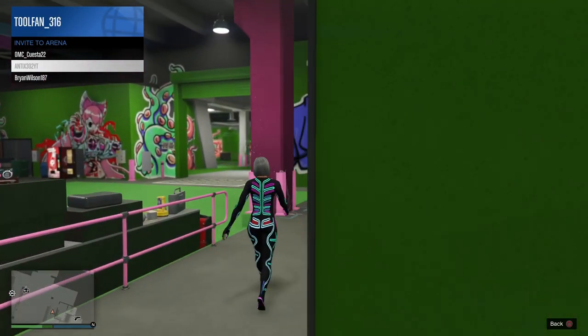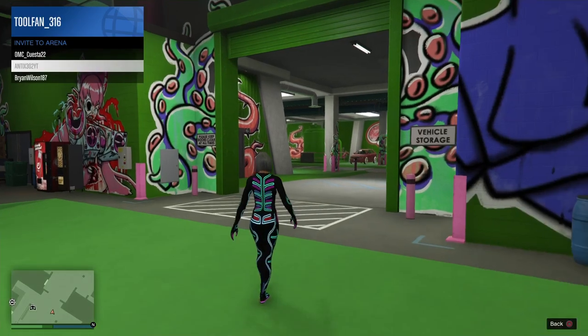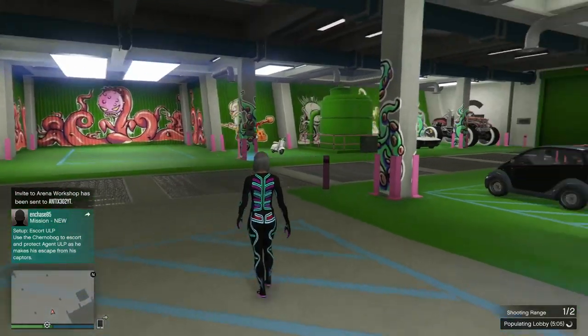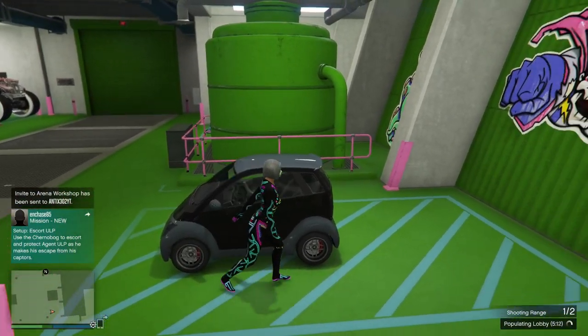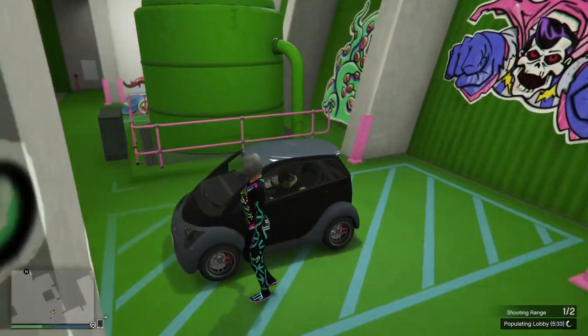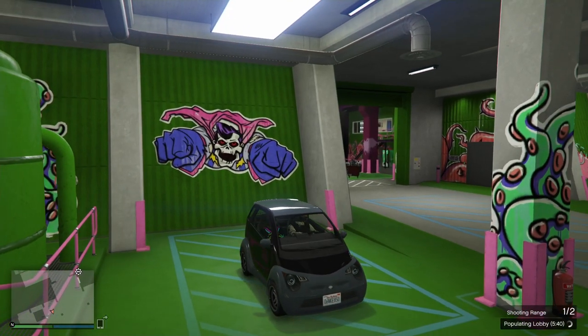Your friend or the person merging is going to make their way to the car they want to put the modifications onto. In this case I'm going to be using the Panto, because that's what I'm going to use to get the glitch roof result on the Buccaneer. I'm going to sit in the Panto and then get my invisible friend to hop in the passenger side. Then I'm going to hop out of the driver side and let my friend slide over to the driver side, then hop into the passenger side myself.